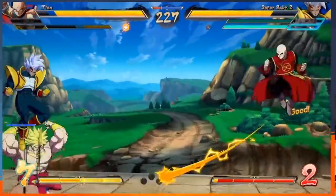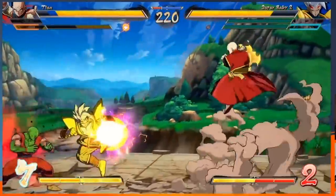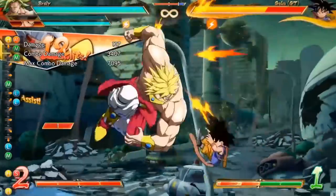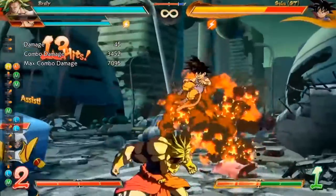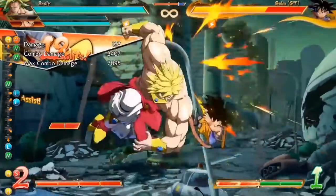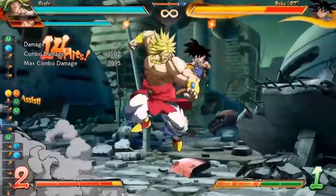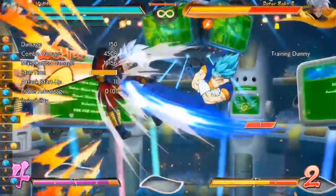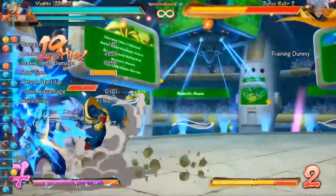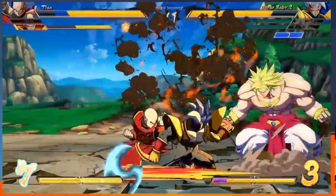We also have to talk about Baby's assists — he actually has quite a few decent options. Personally I'd say he's a great example of a character with three very usable assists depending on the situation. His A assist fires a group of ki blasts forward, and yes, they also come back even when he's just the assist. That's insanely strong and probably the assist I'll go with personally. The B assist is Baby's dive special, which you can use to extend from in-air situations. And his C assist is a beam assist — classic, very spliceable onto pretty much any team. Overall, Baby's assists were very, very good.